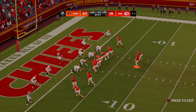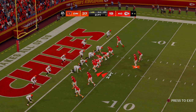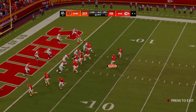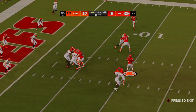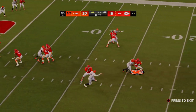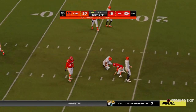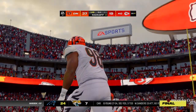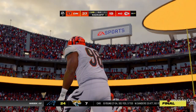Now Mahomes to the line as the Chiefs are going to go for the two-point try. Mahomes will throw for it. The pressure gets there and he goes down. He couldn't get rid of the football, and that deficit stays right where it is.